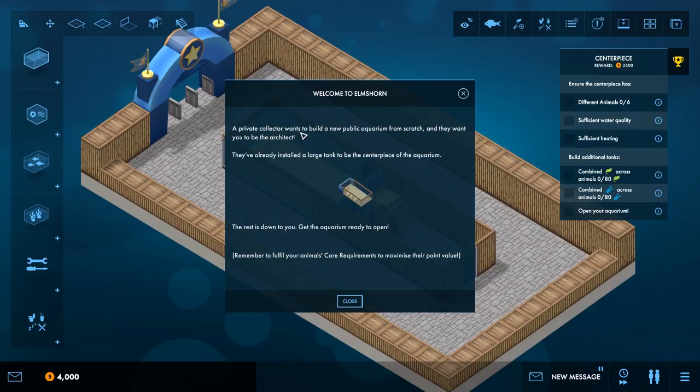A private collector wants us to build a new public aquarium from scratch and they want me to be the architect. They've installed a large tank to be the centrepiece of the aquarium - this is like the stupidest tank in the world by the way. I hate the design of it already so I may change it. Get the aquarium ready to open and remember to fulfil your animal's care requirements to maximise their point value.